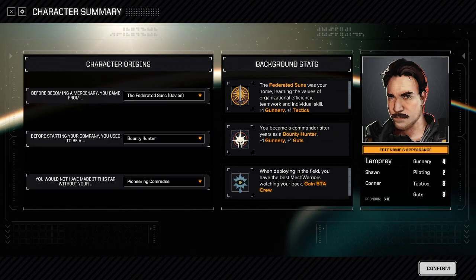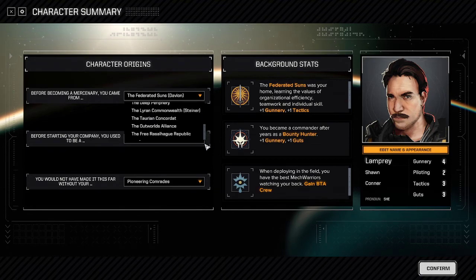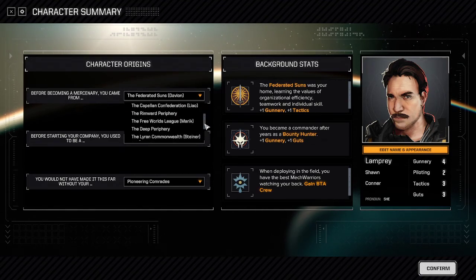The first option is: before coming to Mercenary, you came from somewhere. These are all places in the setting — all physical locations, all space nations, basically.